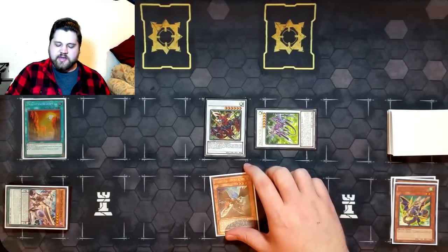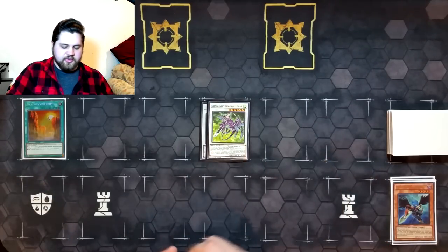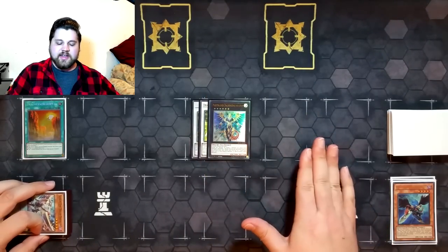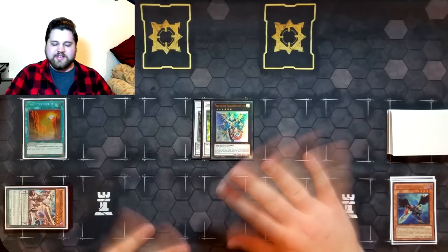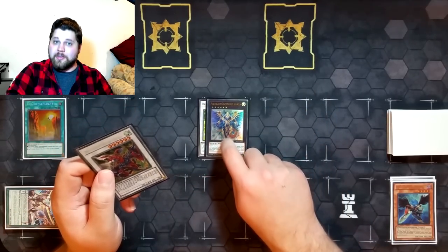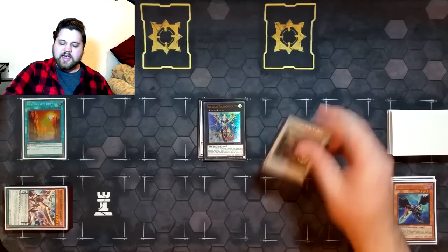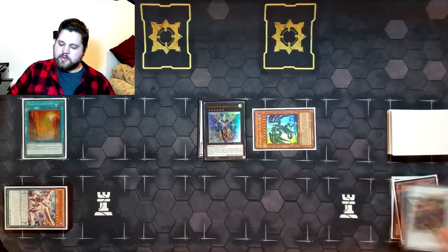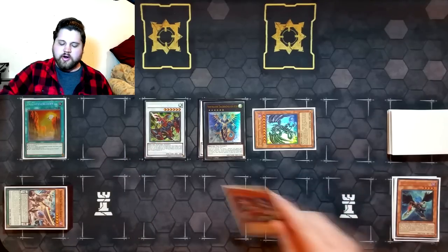Gate Erg's effect activates for the first of four times in this combo sequence — we're going to add Blackwing Zephyrus the Elite from deck to hand, then discard it. Then we overlay the two level six synchros into Hieratic Dragon King of Atum. This is something I didn't know I missed nearly as much as I did until I started doing it again — huge waves of nostalgia. We're going to use Atum's effect, detaching specifically Gate Erg as cost, to summon Red-Eyes Darkness Metal Dragon from our deck. Then we use Darkness Metal's effect to reborn the Gate Erg we just detached.